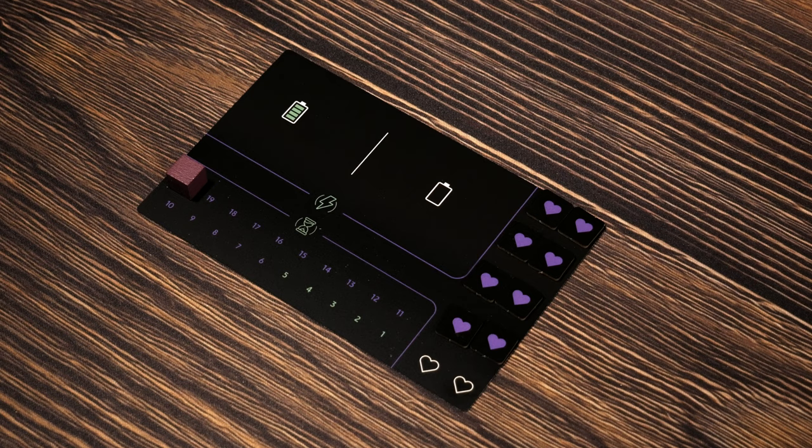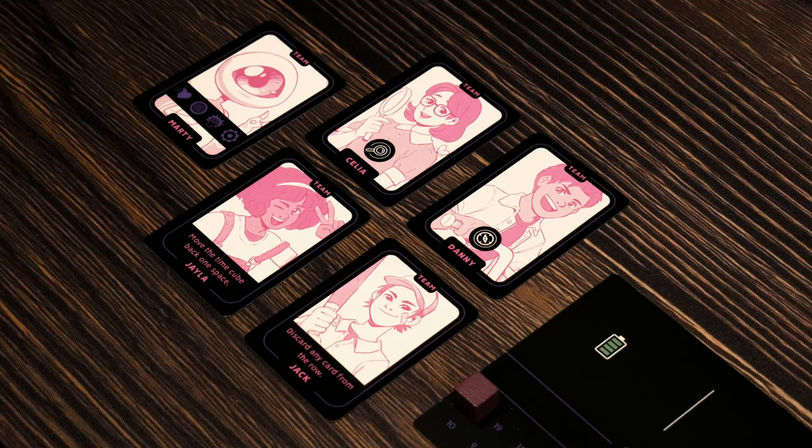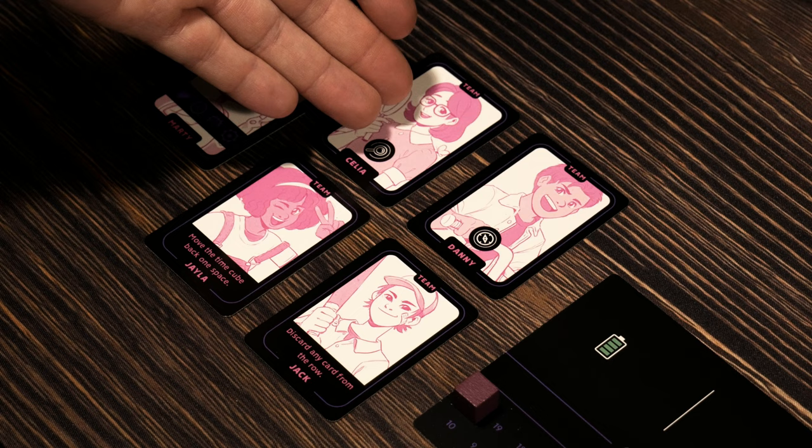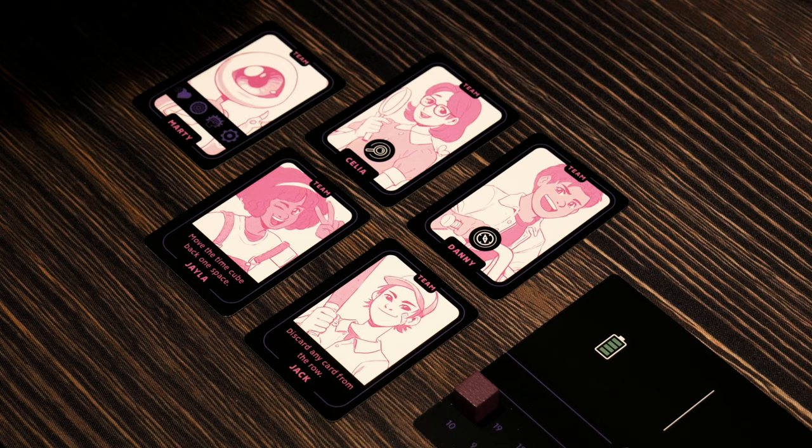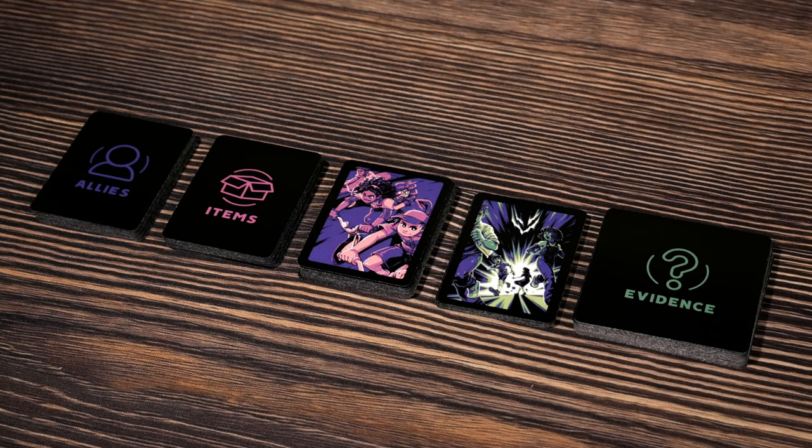Step number two is to place the five team cards to the left of the player board so the icons and special abilities are visible. Here are the five team members: Marty, Celia, Danny, Jayla, and Jack. They all bring something unique — some bring icons we can use to pay for certain costs, others have one-time effects on the bottom. Marty has four tokens that you need to ensure you have next to you, as you'll be able to spend these in place of rolling dice in the future.